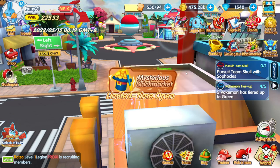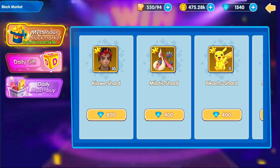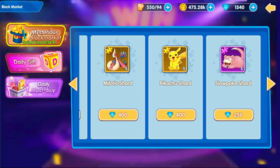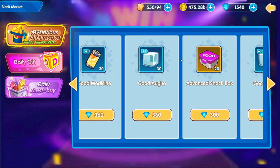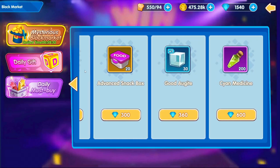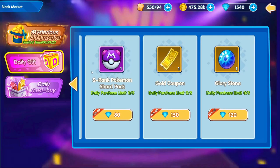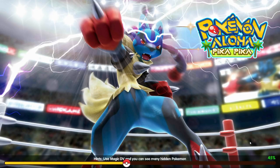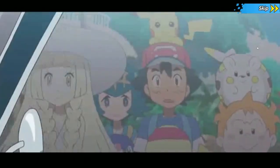Shortly after, I unlocked some shopping options and the mysterious black market. I'll be honest, I had no idea what I should or should not buy, so I decided to save my diamonds. My plan is to save my diamonds for the biggest and most expensive gacha this game has, because my plan is to understand the game and see if I can obtain myself a Raikou, so I am not going to spend too many diamonds on day one.